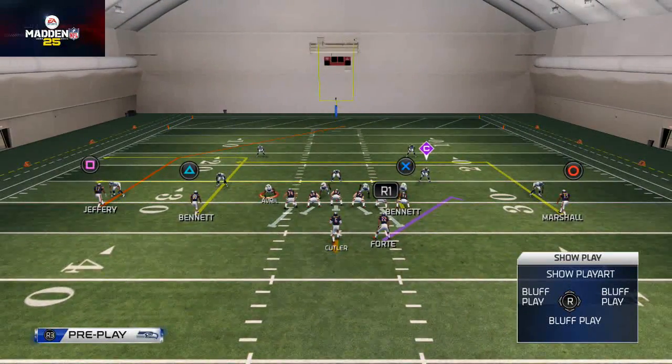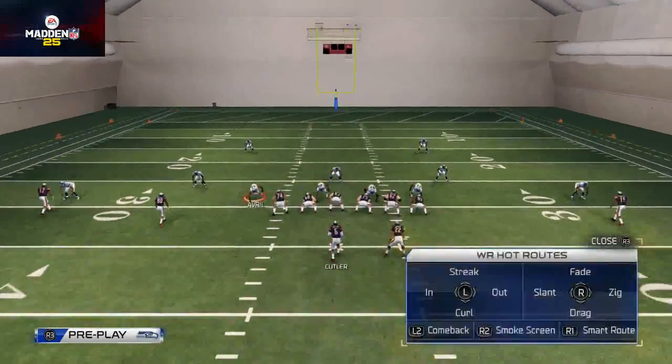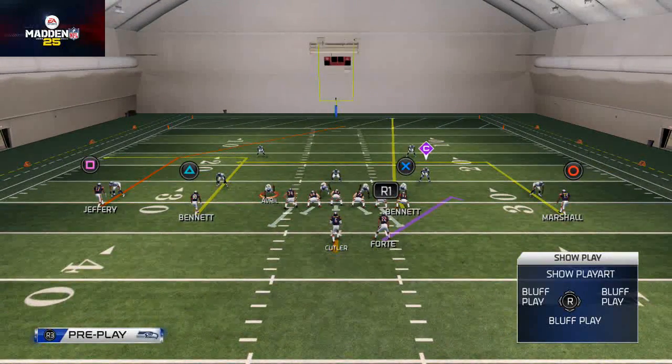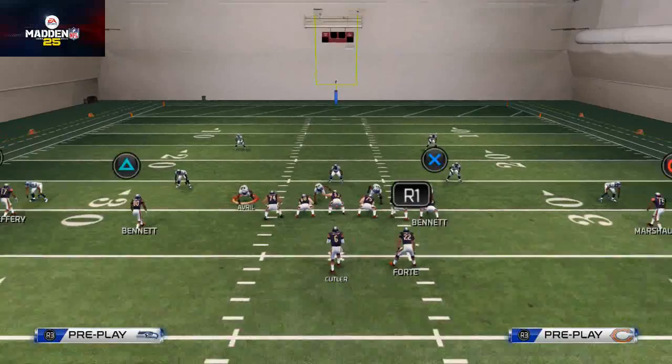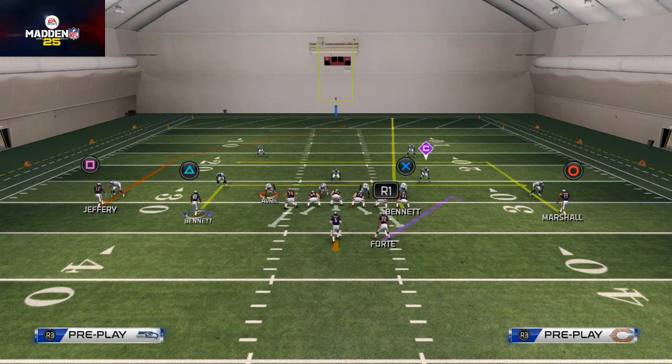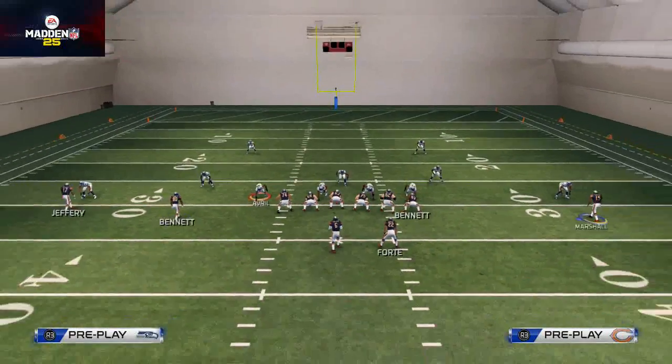You want to take Brandon Marshall and put him on a smart-routed in route. Then take Martellus Bennett and put him on a streak. Then take Earl Bennett — the actual post says to put him on a drag route, but I think the drag goes a little too fast, so I'm putting him on an in route instead.